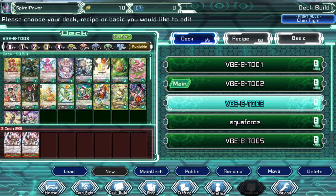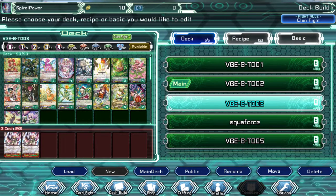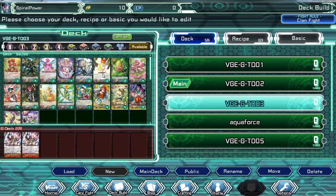This card is just a 10k vanilla. But this card, Grace Knight — when this unit attacks, this unit gets plus 3000 for one Generation Break.